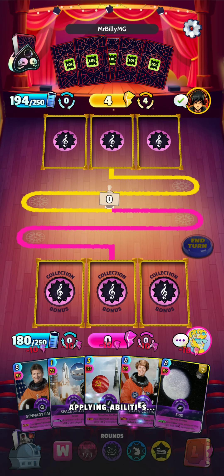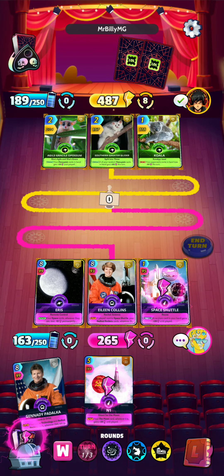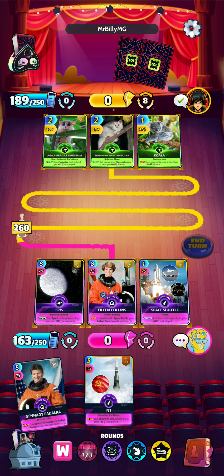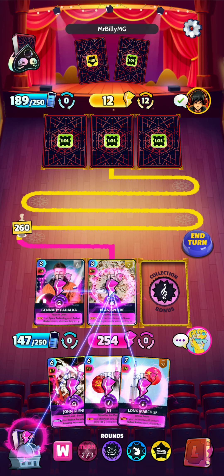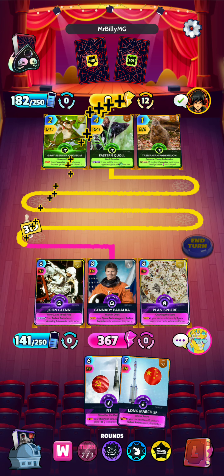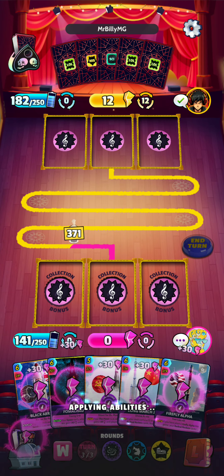We'll see if we can get into round two. There is our Eris — we get that around. So we go Eris with the Eileen and the Space Shuttle for a 265 — not the strongest start. But we will be playing for the long game here as we do have a good few boosts. We're a decent bit behind but we will be drawing our Fomalhaut this round, so that will give a nice big boost to our cards. So we'll go with Gennady, the Planisphere, and the John Glenn just for energy reduction — in case this goes to a longer game.